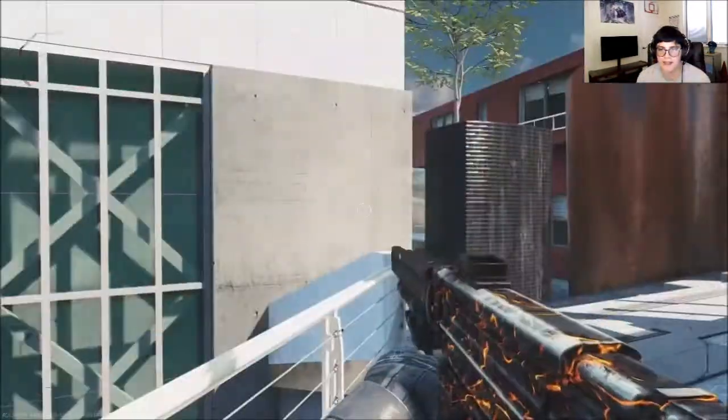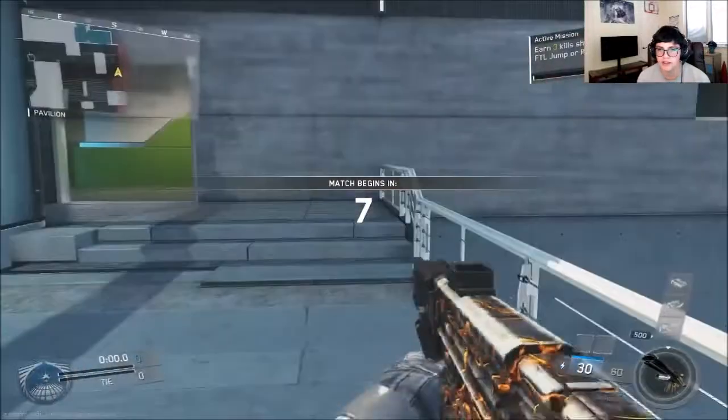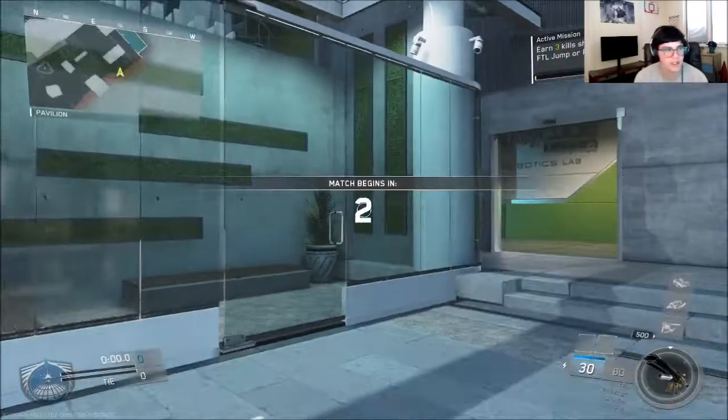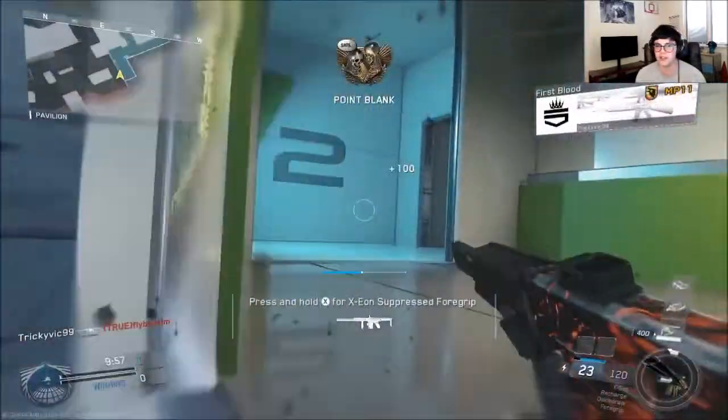We're going to be doing a little free-for-all with this new weapon. It's basically like an MV4 but not ballistic — so it doesn't shoot real bullets, it shoots energy bullets. There's one guy right here and one guy right here. I play this map way too much. This setup has a default thermal sight, which is kind of cool — as you can see everybody's rocking it right now.